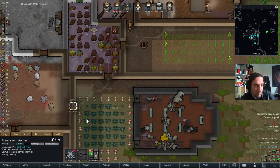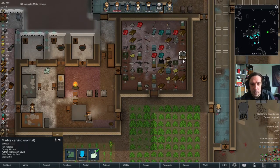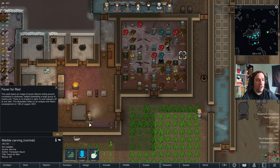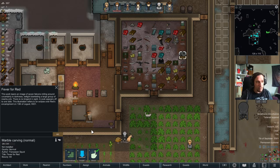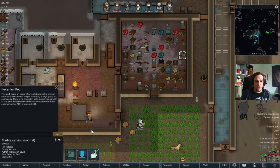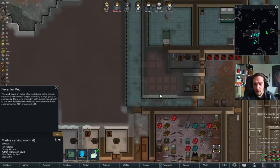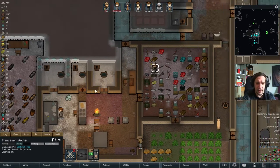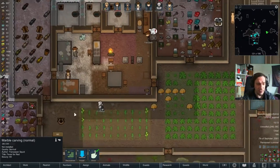We're having a marble carving now, so let's check out how this works — I've never used one of those yet. Fever for Red. This work bears an image of seven falcons milling around uncertainly in darkness, twilight blanketing a large group of nearby pits. There is no brigand in sight. A cook appears off to one side. This illustration refers to an eclipse over Red's encampment. Transazen, were you smoking a little bit too much of the weed there? Wow, Transazen sure looks badass though in that gear — panthara fur, tribal wear, plate armor, cowboy hat. Some nice fashion there.